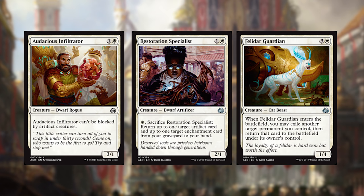Audacious Infiltrator is a decent attacker. Restoration Specialist is good early game to get those beats on, but it also has late game utility, which is what I love in early game creatures. Felidar Guardian helps you with a lot of the enter the battlefield effects that show up a ton in white and also in black.